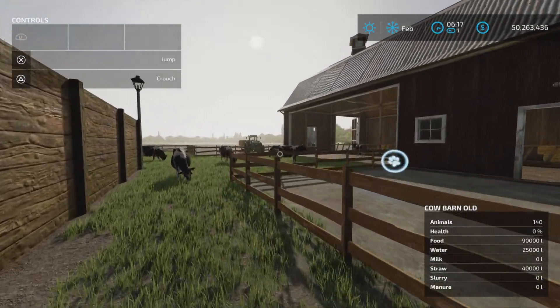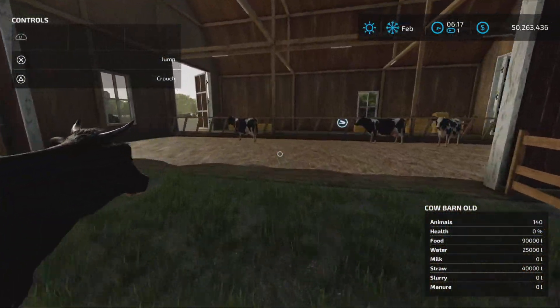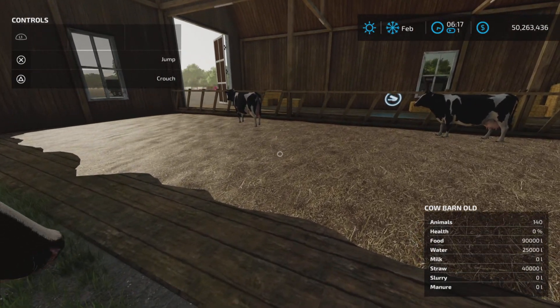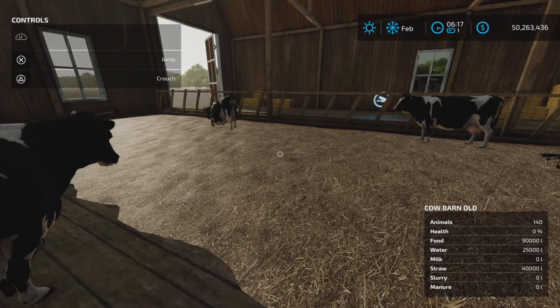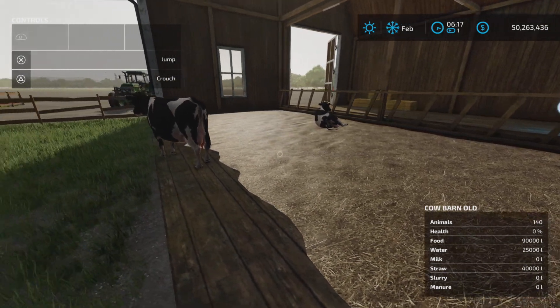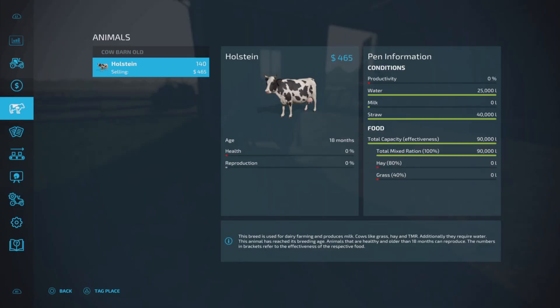Our field information shows food, water, milk, slurry, and manure — it's all here. Food capacity is 90,000 liters, water is 25,000 liters, and straw is 40,000 liters. Looking at the pen information, those totals appear there as well.